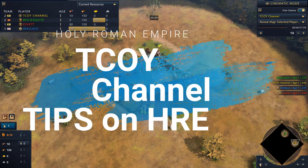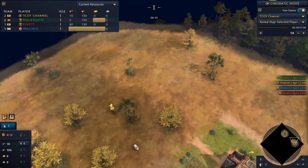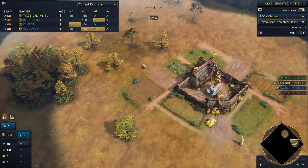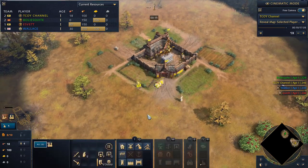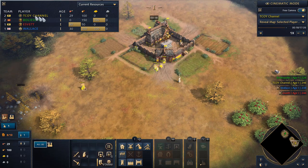What is up everybody, this is T-Quoy also known as Richard, and I'm coming back with another caster game. This time it's going to be a team game. We're playing on King of the Hill and I'll show you the new Holy Roman Empire build order — as perfect as it can get — and what you expect.